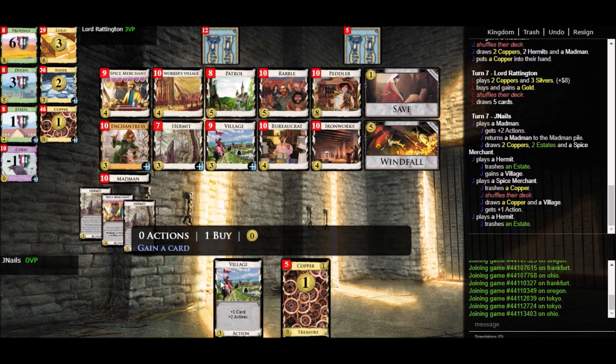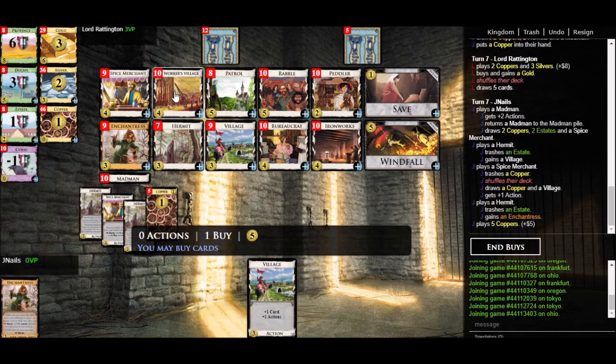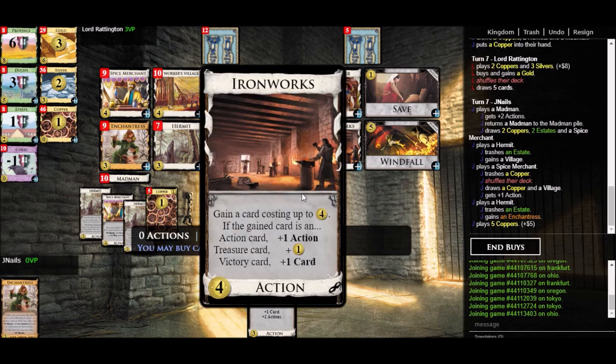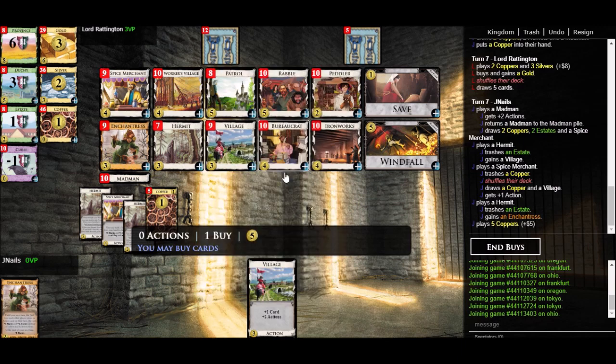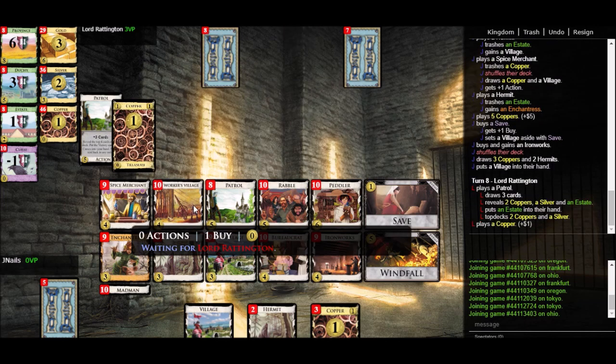So I'll just add the draw — I have no draw cards. And then I want plus buy, because pretty soon we'll be able to be getting some Golds and we want Peddlers. I could get Worker's Village directly, but I think I'd like to get an Ironworks instead, because Ironworks can gain me a Worker's Village per turn. So I'll save this Village for next turn and get an Ironworks, with the intention to start getting Worker's Villages relatively soon.